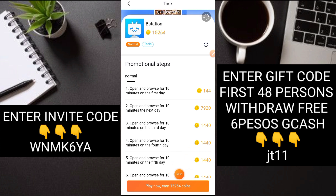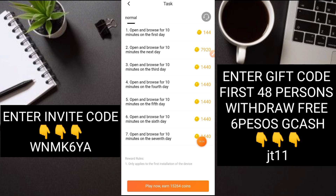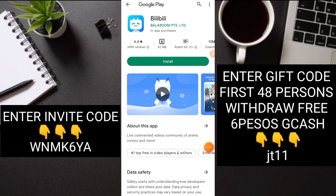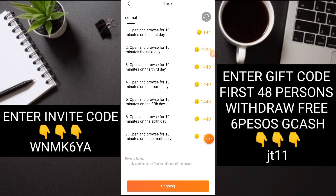Play and earn 15,000 coins. For example, i-download nyo yung application. Open and browse for 10 minutes on the first day - 144 coins. I-open mo lang, tapos stay ka lang ng 10 minutes. Ganun lang gagawin mo. Up to 7 days kayo active dito sa isang app - 10 minutes lang kayo mag-stay, tapos labas na, receive nyo na agad yung mga points. Ganyan yung daily task nila.